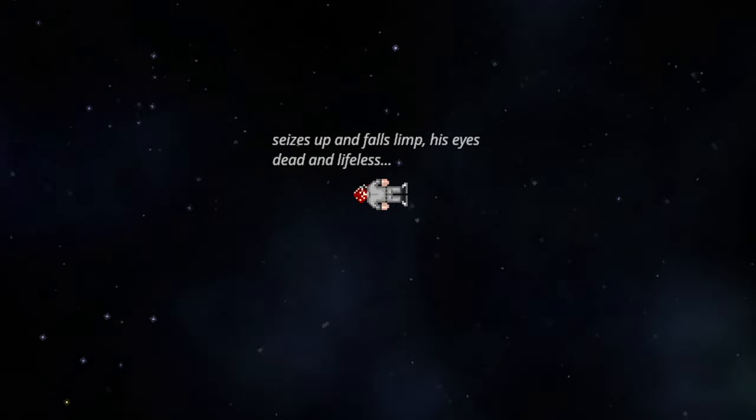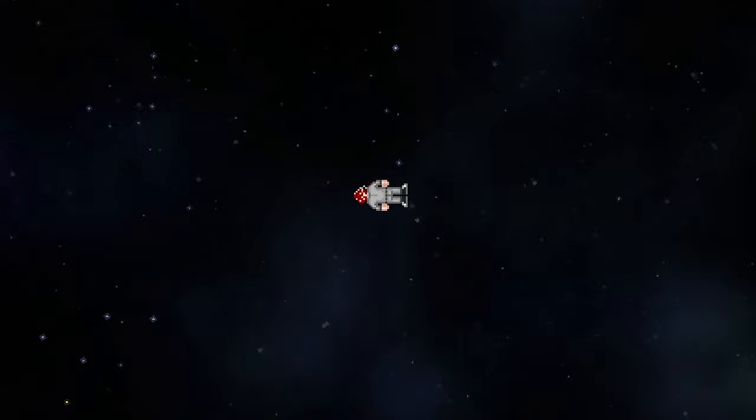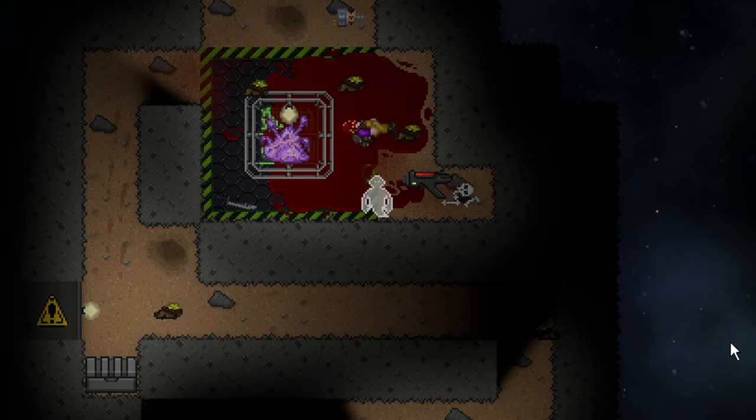I've also unfortunately seen several nukies completely fail to find their way to the station and just get lost in space forever. Also, if you're on a ship that FTLs and you're on the outside, you'll get launched at Mach Million and be pretty much permanently removed from the round. If you ever die on a salvage wreck or on a salvage expedition on a planet, the moment that expedition ends and you're still dead, you will disappear forever.